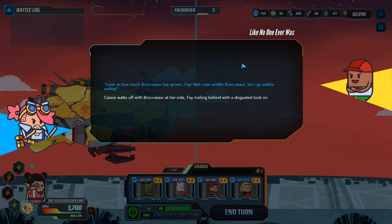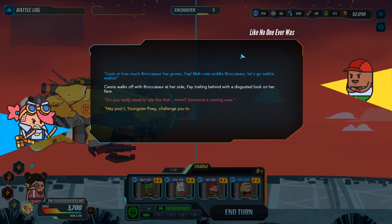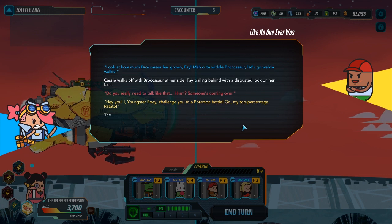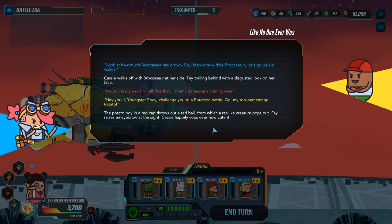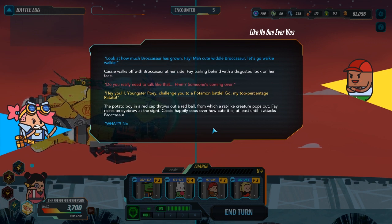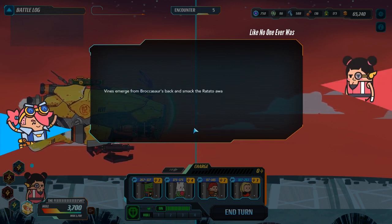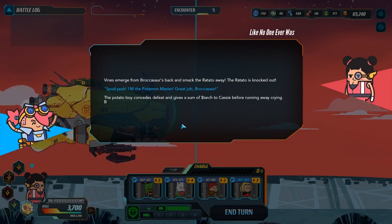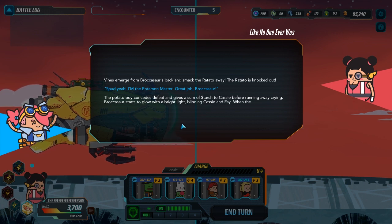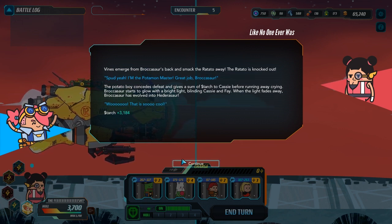Look at how much Brachosaur has grown, Faye — my cute little Brachosaur. Let's go for a walkie-walkie. Cassie walks off with the Brachosaur at her side, Faye trailing behind with a disgusted look on her face. Someone's coming over — 'Hey! You! I, Junkster Poey, challenge you to a Potamon battle. Go, my top percentage Rattato!' The Potato Boy in a red cap throws out a red ball from which a rat-like creature pops out. Cassie coos over how cute it is until it attacks Brachosaur. 'No one attacks my Brachosaur and gets away with it — Brachosaur, use a vine smack!' Vines emerge from Brachosaur's back and smack the Rattato away. The Rattato is knocked out — 'I'm the Potamon master!' The Potato Boy concedes defeat and gives a sum of starch to Cassie before running away crying. Brachosaur starts to glow bright light, blinding Cassie and Faye, and when the light fades, Brachosaur has evolved into Hederasaur. 'Woo! That's so cool!'